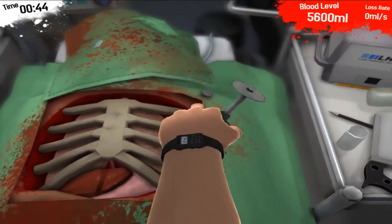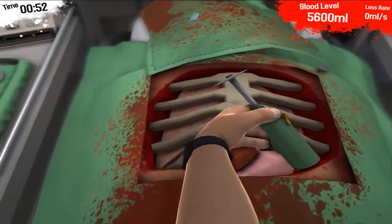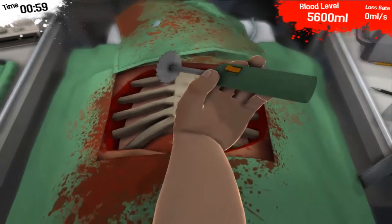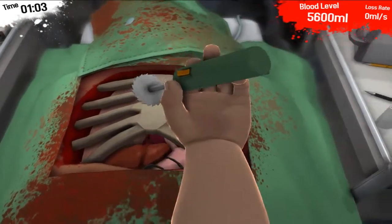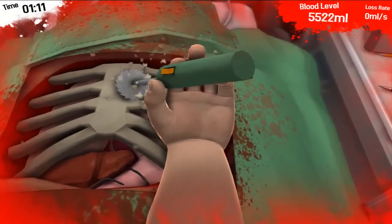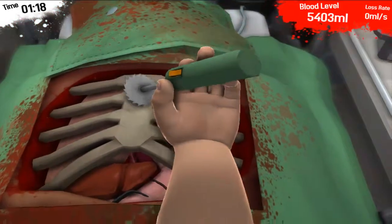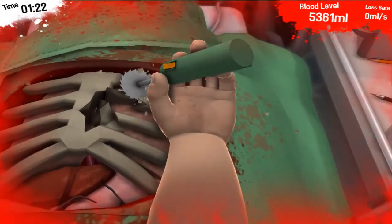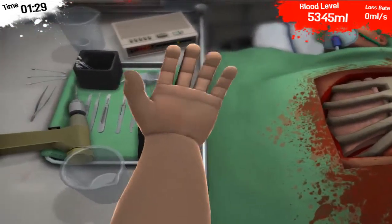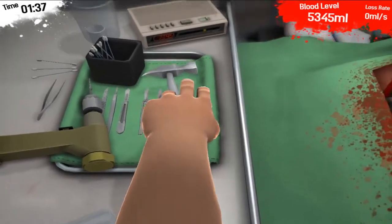Saw blade. We're gonna have to be very delicate with this procedure. Gotta make sure they stay safe. Safety is our number one priority. There goes my watch - oh no. Safety is number one priority here at our establishment. So we're gonna begin with chipping off some of these bones here. It is not working. There we go. This isn't working - we're gonna have to find new means of doing this. We'll use the hammer. Grab the hammer.